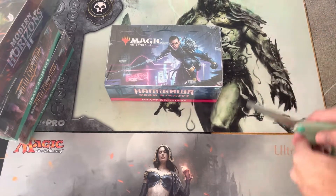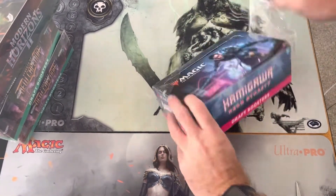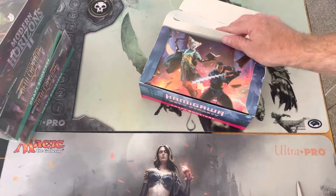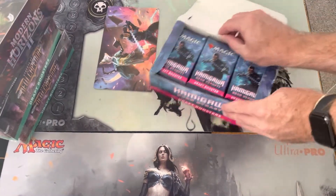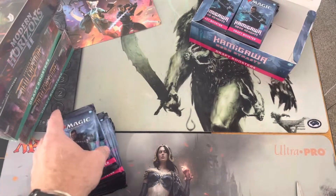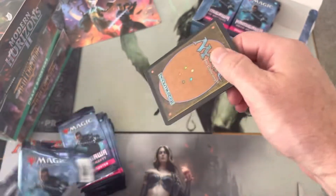Some Kamigawa — awesome set. We've got some cool cards so far. I've yet to do an opening on my channel where we've seen any Emperors, any Tamiyo. So let's see, we're really hunting some juicy mythics. Today we are going to fly quickly and swiftly. Just some draft boosters too, nothing too wild coming out of these, but let's just get right into it. Kamigawa first.